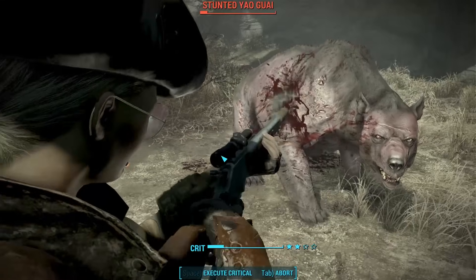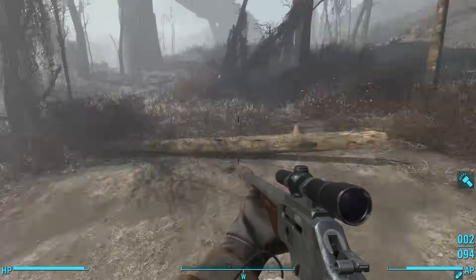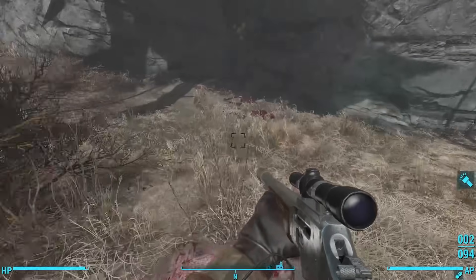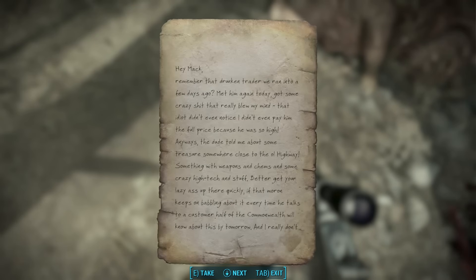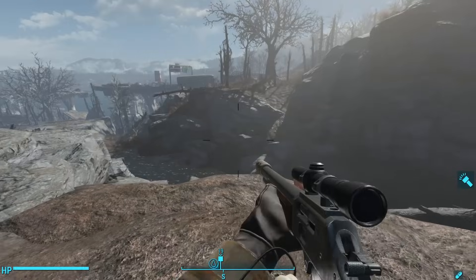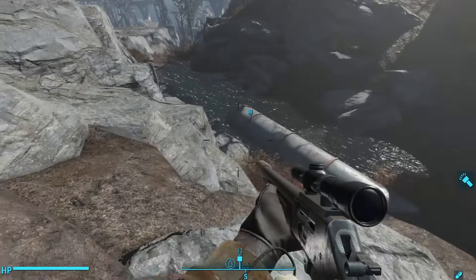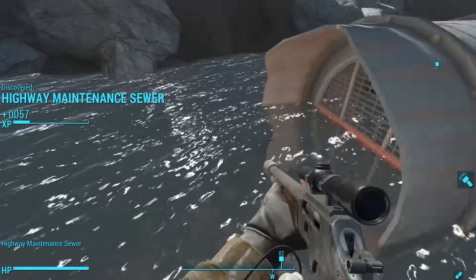Once installed, you actually have to go through a little bit of a quest to activate it. Southwest of the Lonely Chapel, we find a little cave with a Yaoguai inside. Once the Yaoguai is dead, you can loot a note on the ground. This note activates a marker on your Pip-Boy, which sends you all the way south of the Fort Hagen area. In the river, we now find a pipe that leads to a highway maintenance tunnel.